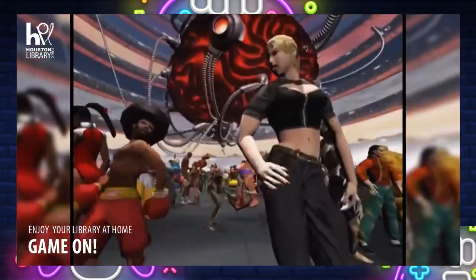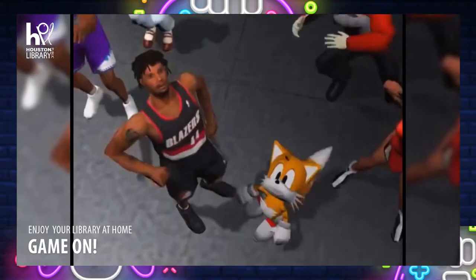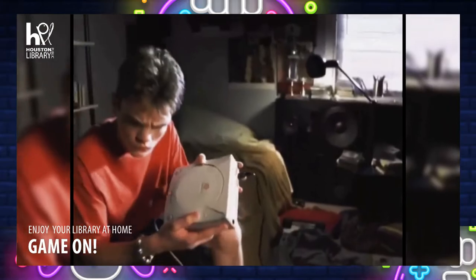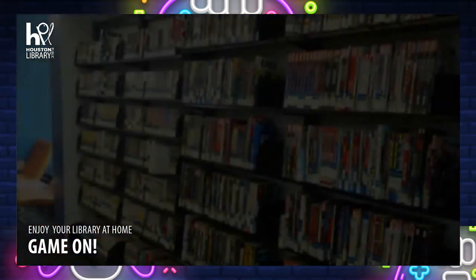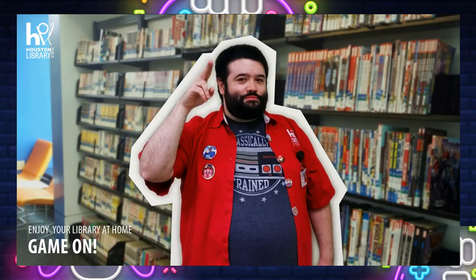The console was discontinued in March of 2001, before the GameCube and Xbox were even announced. And from that point on, Sega dropped out of the console business and focused completely on making games instead — games like Skies of Arcadia! Anyway, thank you for listening to some fun facts. If you guys liked this video, please feel free to let us know. We hope to see you soon!